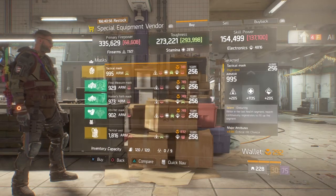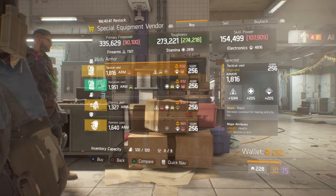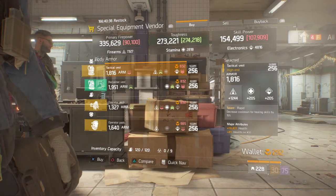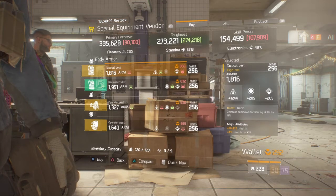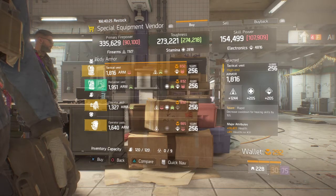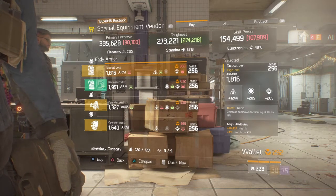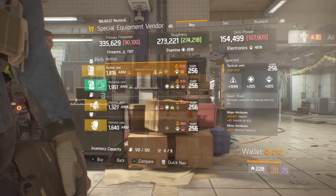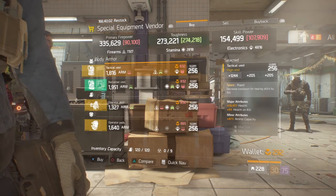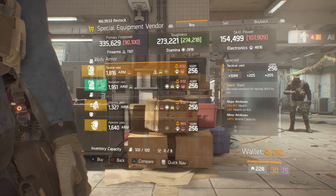The second piece of gear is a Rapid Vest. I know the armor is bad at 1816, but keep in mind the optimization station is coming in 1.8 — it increases all of your overall stats, so pretty much any bad gear can be turned into a god roll within reason. The Rapid Vest has 1244 firearms, 16,477 health, 4% health on kill, and 47 ammo capacity. My recommendation is to take out health on kill and put in skill haste or critical hit damage — it's a really nice vest.